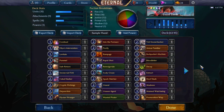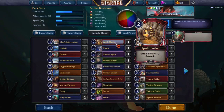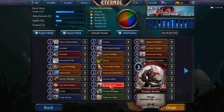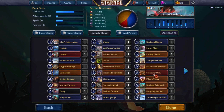If we try Elysian we can splash fire for Purify and Into the Furnace, and potentially Storm Crasher. I'm a very visual kind of person when it comes to this style of deck building, but each person has their own methods. This would be roughly our playables for Elysian splashing fire — we're not playing Pummel in this deck.